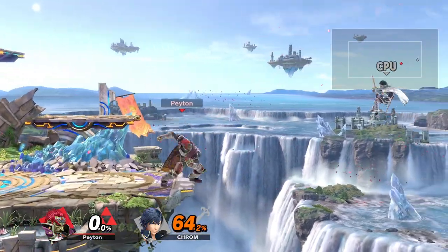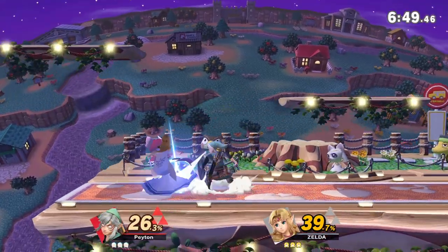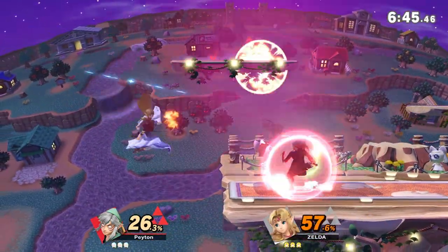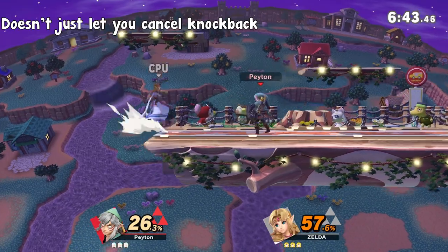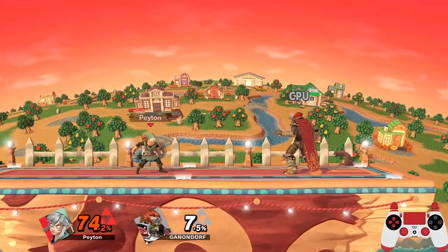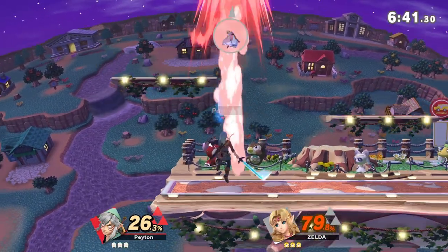For those of you who saw my last guide about edgeguarding and ledge trapping, you know the basics of this mechanic, but it gets a whole lot more in-depth and intricate than just being able to cancel your knockback. It can also allow you to jump, roll in either direction, provide more intangibility, and keep your opponent guessing.